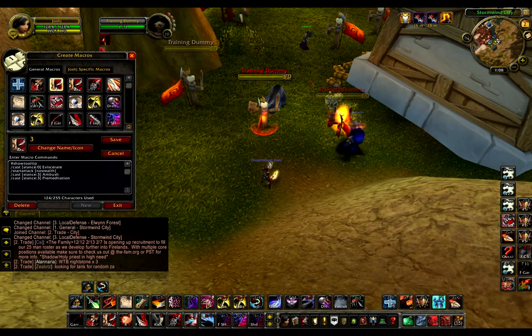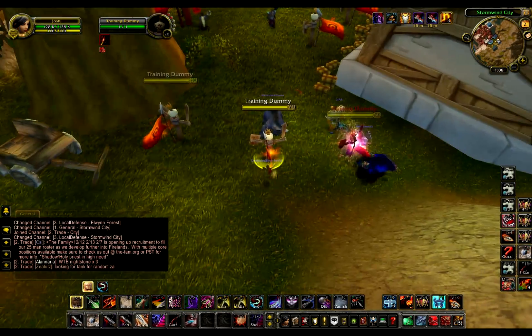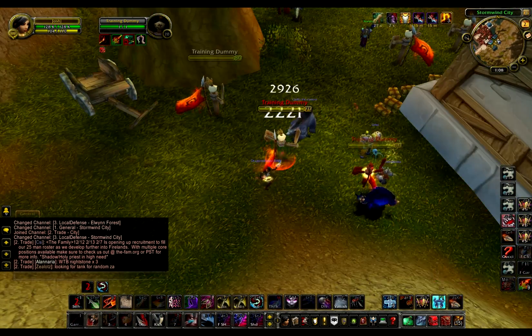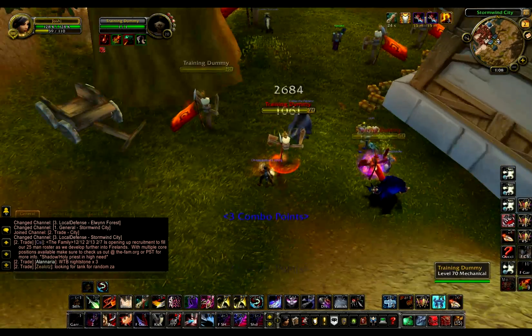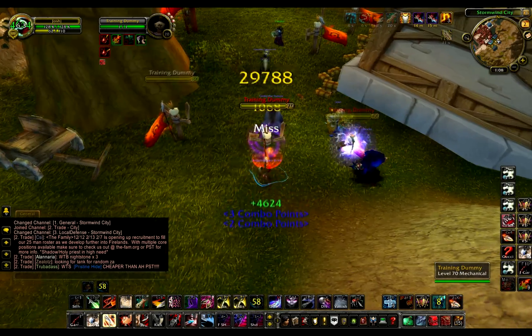This gamepad is all messed up. Out of stealth it will Eviscerate, and then in Shadowdance it will Ambush. So here it is — out of stealth in my regular stance zero, my normal bar. And on Dance, it switches to pre-med Ambush right away.